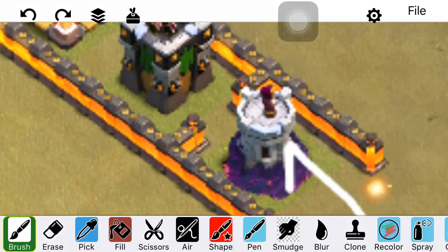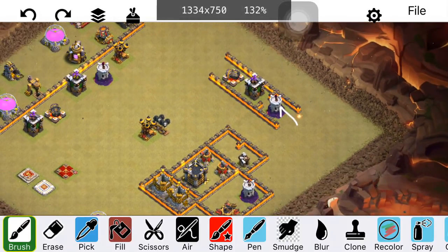You might think this tells the attacker where your spring traps are — but they kind of know anyway. You can do it for maybe two or three spring traps, not all of them. The attacker already has a good idea they'll be on the town hall side to prevent the wall wrecker push from taking too many out. Just do it for one or two and you'll be more successful killing hogs.